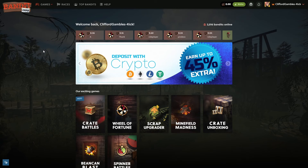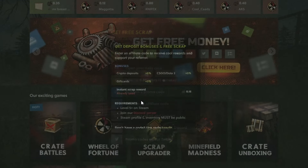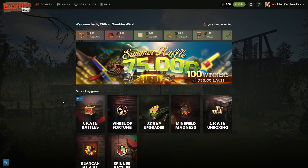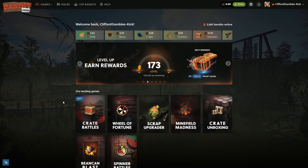Hopefully this video didn't sound too bad — I've got a little bit of a cold coming on, been quite stuffy lately, so hopefully it still sounded pretty good. But as always boys, if you want to check out the site for free, wallet free scrap affiliate code, type in the code 'clifford', you get a deposit bonus and free juice on the site. Be sure to drop a like, sub, comment down below, join the Discord for giveaways. I'll see you boys on the next one — have a good day and peace out.